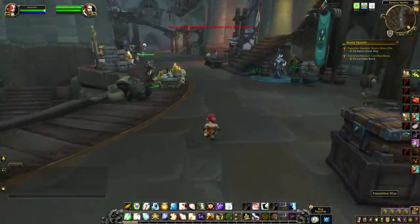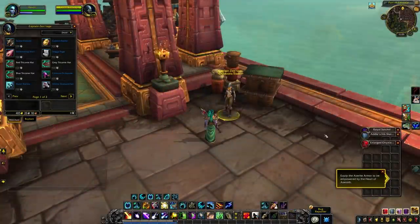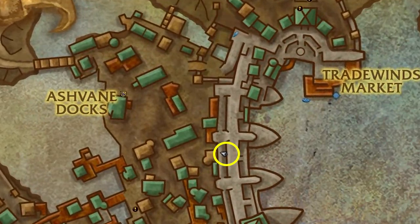After the patch goes live you'll see a shiny new vendor located near your Island Expedition queue table. Horde will deal with Captain Zentaga, found just outside of the little table hut thing. Alliance get Captain Clarissa standing just opposite the table.